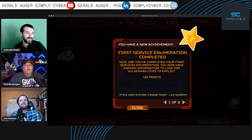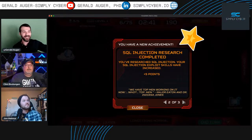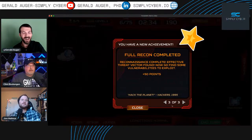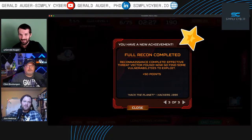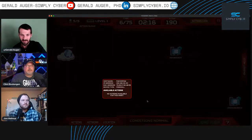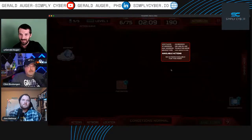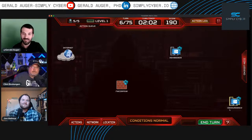It's a Unix system — I know this from Jurassic Park! Clint spent a lot of time on flavor text. We found a SQL injection vulnerability — it wasn't a total waste! But Clint clarifies: that's researching your knowledge and skills, not finding the actual vulnerability. We completed the full recon phase! 'Effective threat vector found' — let's click the shields. We got a firewall there, so we know we're probably on the perimeter.